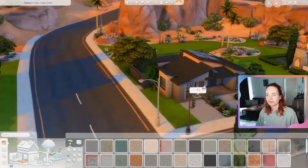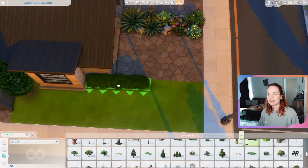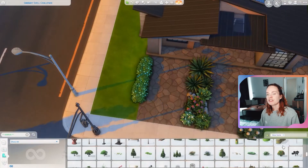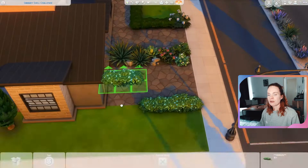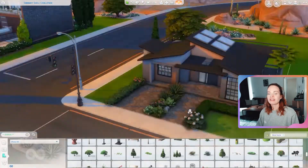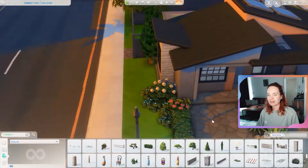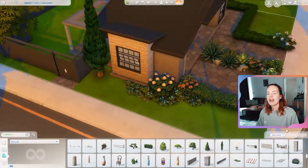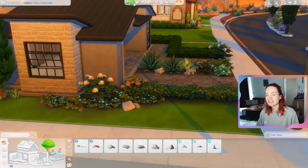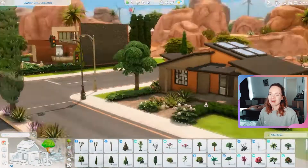These tiles in this swatch really fit the color scheme nicely and go well with this house. For the exterior color scheme you can see I used a mixture of orangey wood tone and dark gray — fairly neutral, nothing special, but I feel like it looks very nice and modern and clean. One of the reasons I wanted to build on a grassy lot was because I wanted to do some landscaping.